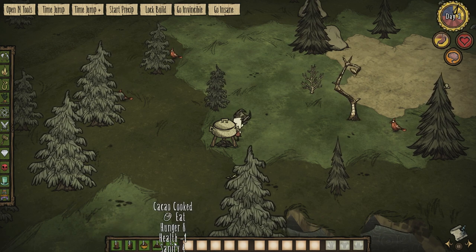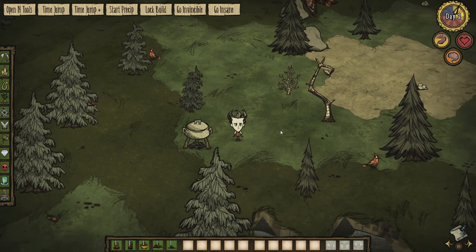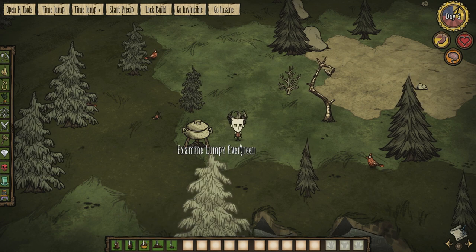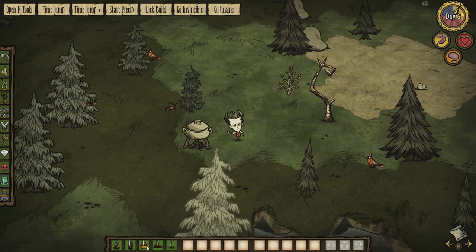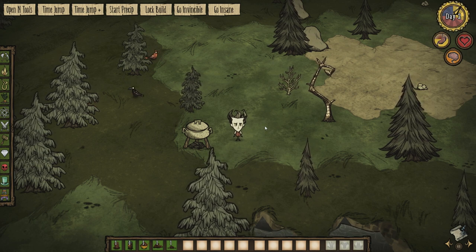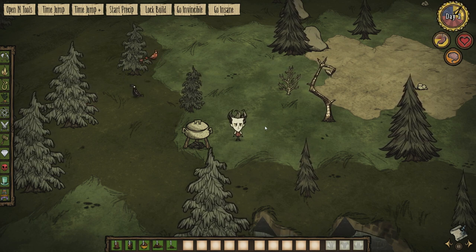There's the cacao tree and the cooked cacao. You should also be able to configure some of the mod options to change how much hunger, sanity, and health the items give you in the mod section of Don't Starve. So there you go — that is the Chocolate Plus mod from Mr. Hastings.